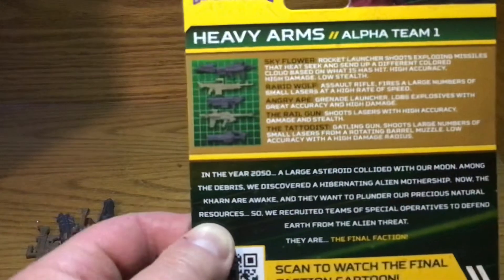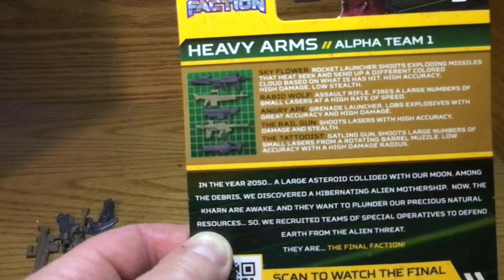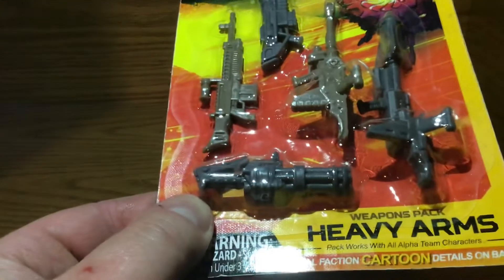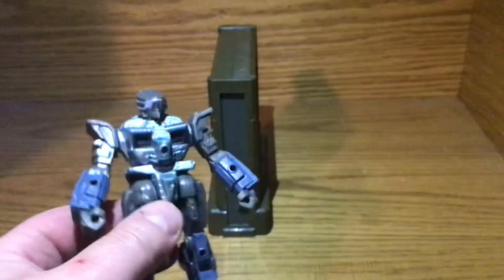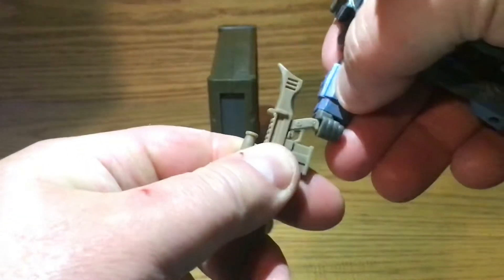Sky Flower — rocket launcher that shoots exploding missiles that heat seek and send up a different colored cloud based on what it hits. High accuracy, high damage, low stealth. And something I should point out: on the bottom it says the pack works with all Alpha Team characters — except I have a little Akram here and his hands are fists, basically, and none of them fit.